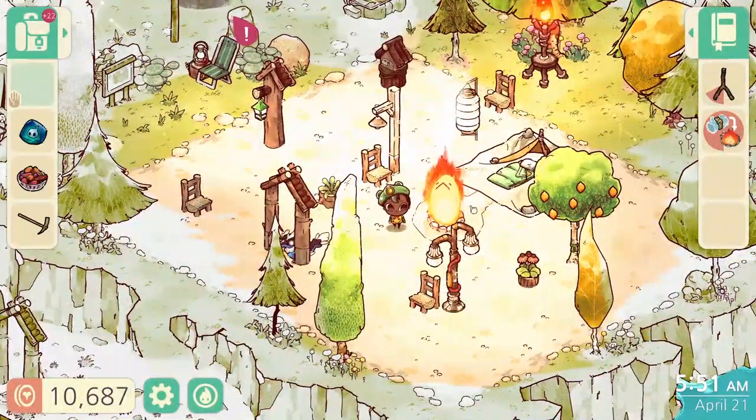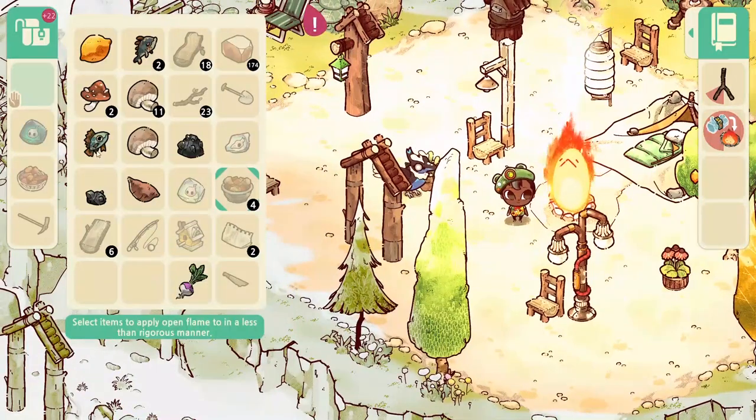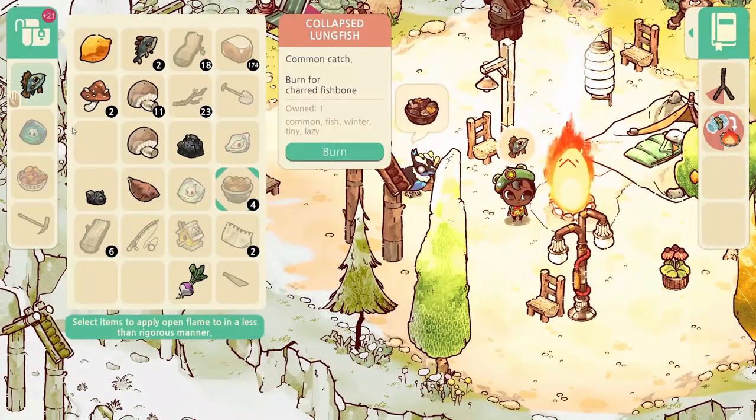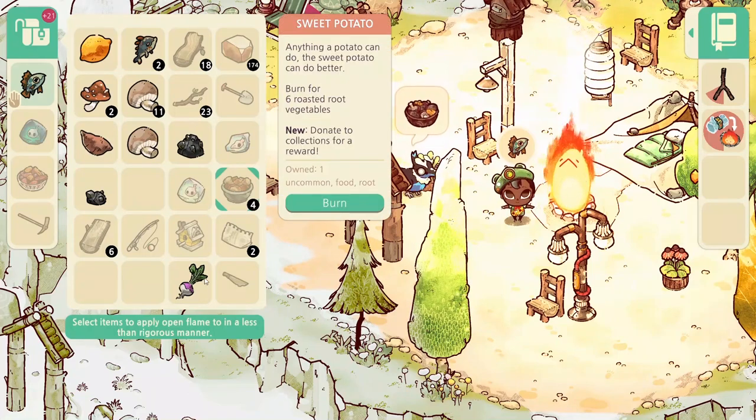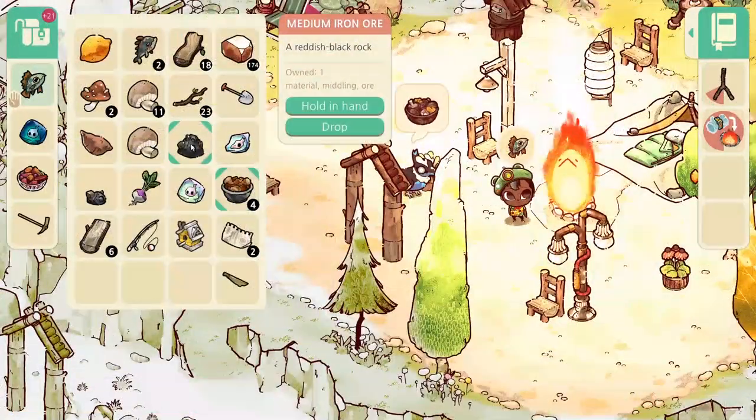You can get all of these by going to the flame and burning things. If you want to get those charred bones, burn fish. If you want to get roasted fruit, burn your fruits. And if you want your iron ignot, burn your iron ores.